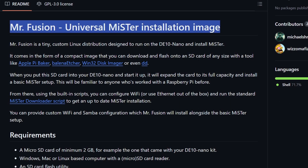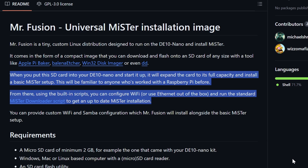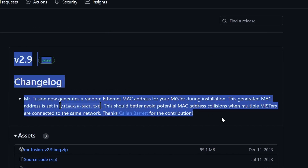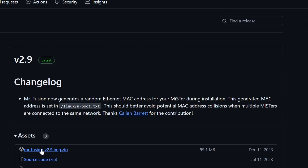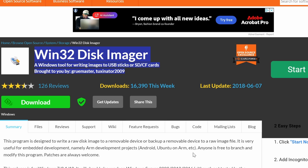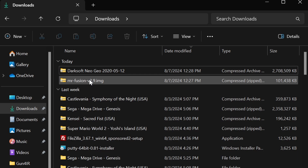The first thing we're going to do is download MiSTer Fusion. This is going to set up your SD card with the MiSTer installation to get you to the first step of actually running MiSTer on your hardware. If you're on Windows, you use Win32 Disk Imager; otherwise you can use any software for Mac. Step one: download MiSTer Fusion from the releases page. As of the recording of this video, MiSTer Fusion is on version 2.9. Click that top link — MiSTer Fusion 2.9 image.zip. Don't grab the source code. Also grab Win32 Disk Imager if you're on Windows — it is free, reliable, and always works.